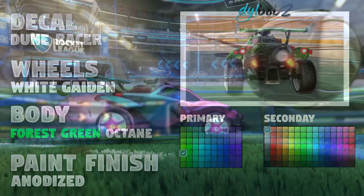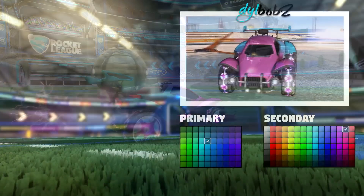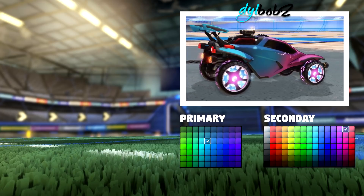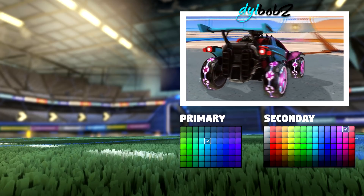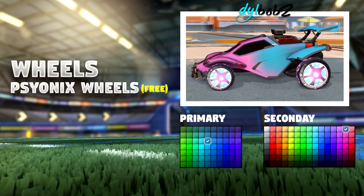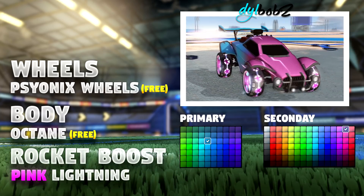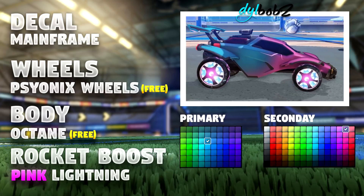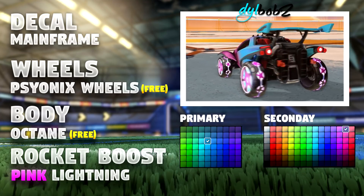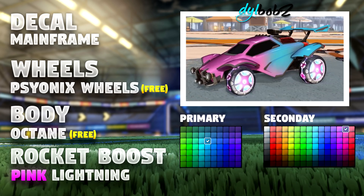Don't kill trees. Finally, the Psyonix themed car has made its appearance. Fully selling out by repping Rocket League's own company, this pink and blue themed car looks incredible. For this car, you're going to need the limited, free Psyonix wheels, a normal octane — also free by the way — pink lightning boost for 1 key, and the new mainstream decal. That brings you to a grand total of... wait, let me check that. A grand total of 51 keys. Wait, wait a minute. That wasn't in the script. I've got to afford this.